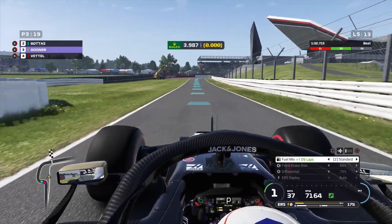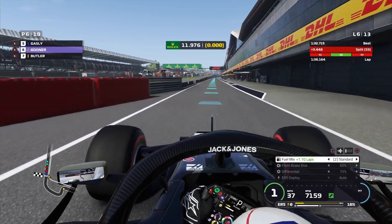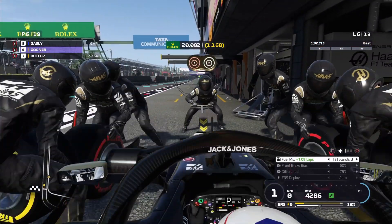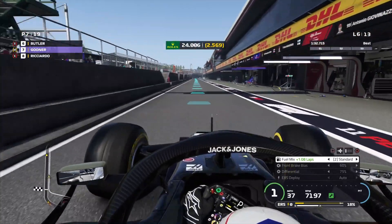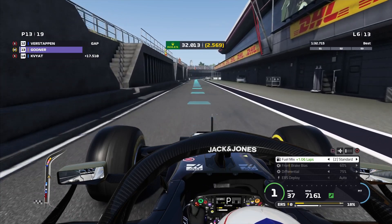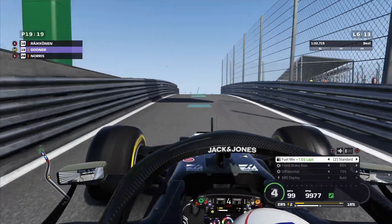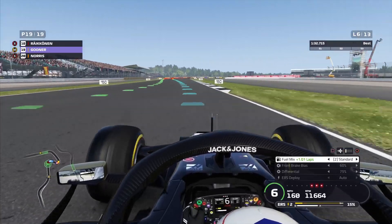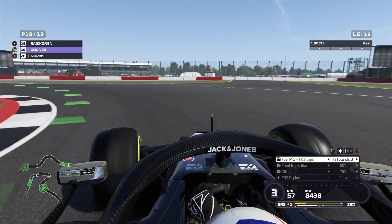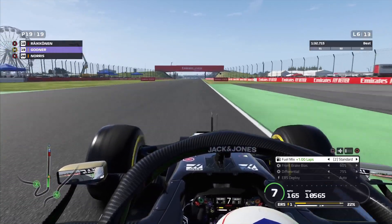We've managed to get to the pit with a little lead — can we come out and keep up this pace on the mediums? It's not going to be easy. I'm not sure how many more laps Hamilton, Bottas, Vettel and the others are going to run — they may do another two laps on the softs, but those were really going off. We come out at the back — we've got to be so careful. No collisions with anyone. We can use DRS to catch this group in front and push as hard as we can.